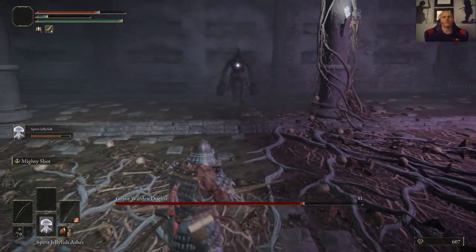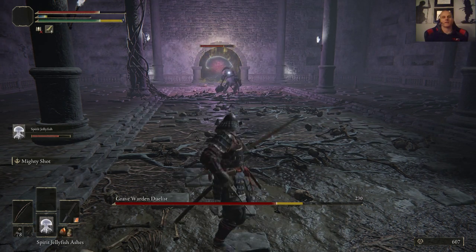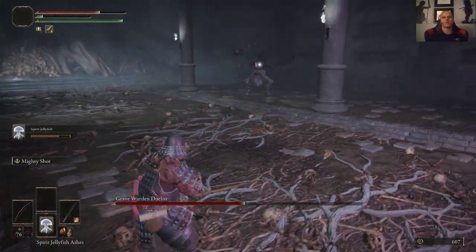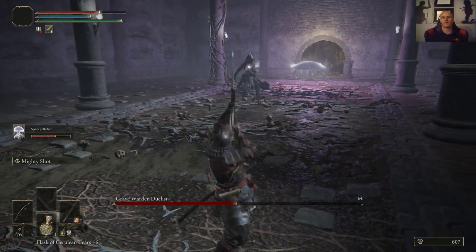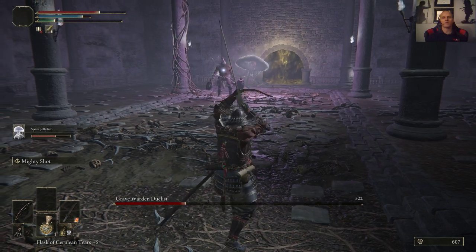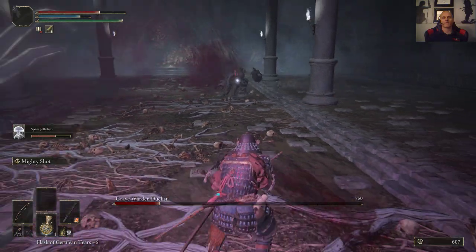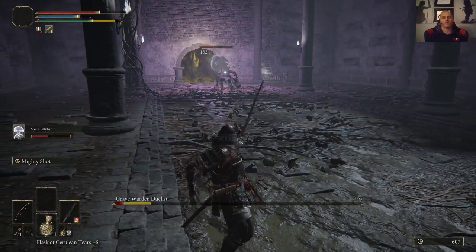Might need to go to the sword for this guy, but we'll see. We've got to ping-pong him just like that — pull him off of the ash, pull him off of me. It might take a couple of tries here. I can pull him off and keep my ash alive — see how we're ping-ponging him? Man, I couldn't go any more perfect. Spirit ash is hanging tough, and we got him right here.